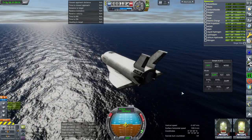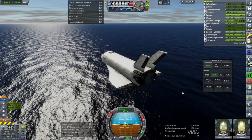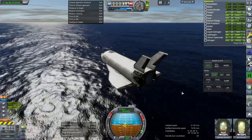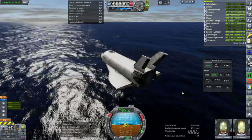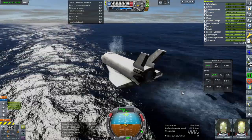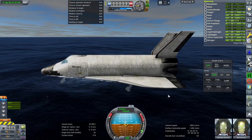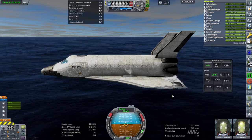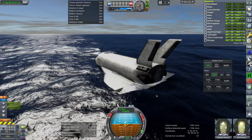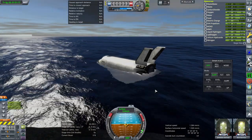Maybe we can use the landing gear to get some extra drag, to slow us down before we hit the water. We're using a lot of pitch authority — we're close to stalling there. It didn't even rip off the landing gear. We have splashdown! So it could land. We have some improvements to make, but there you have it — it can launch on Vulcan.